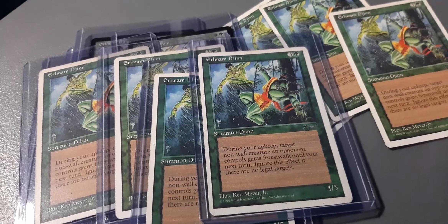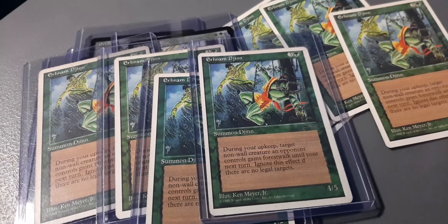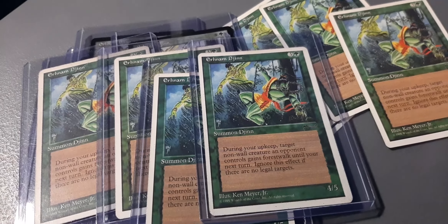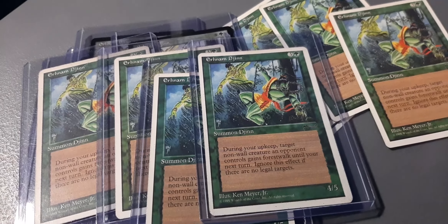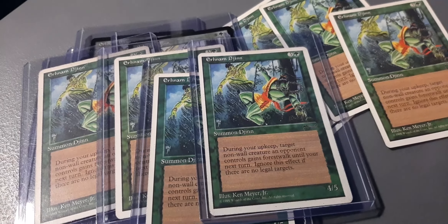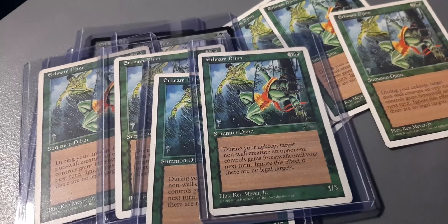Chronicles reintroduced Earnham the Jinn. Now you can get these guys for just a couple of cents. In my case, I got them for like a dollar each because nobody plays them now. But way back then, these guys were around $5 each, or perhaps around $20 for the entire playset. So Earnham the Jinns were really, really high in demand. Combine this with Armageddon — it was another cool card to combo: big creature, mana producers, Armageddon. There you go.